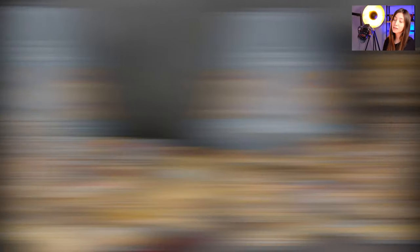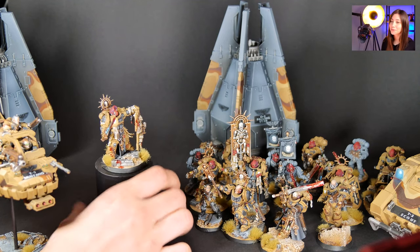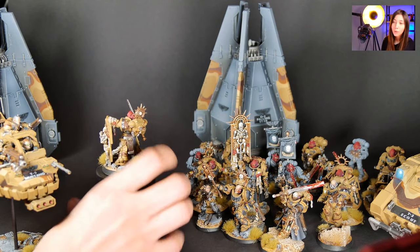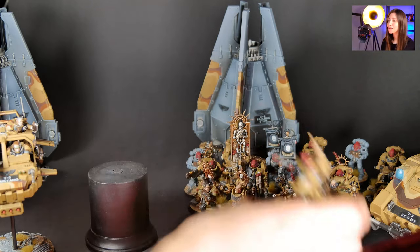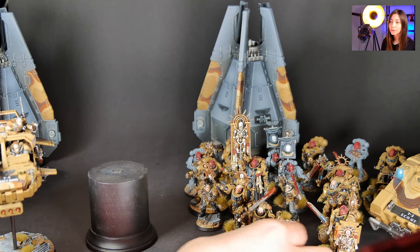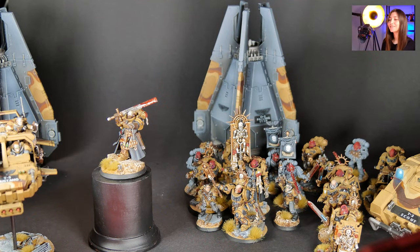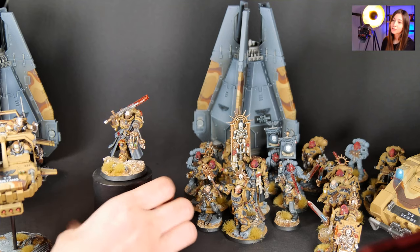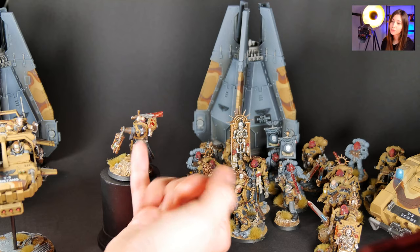Our first mini is painted level 5 — it is a Primaris Captain. What is really special about this project is that we have these writings on the models, which amplifies their squad and their specification. Here we are also seeing our Primaris Chaplain, the second and last level 5 mini in this project. You can see we have really cool blood effects, and again the writing on the shoulder pads specifies its location.